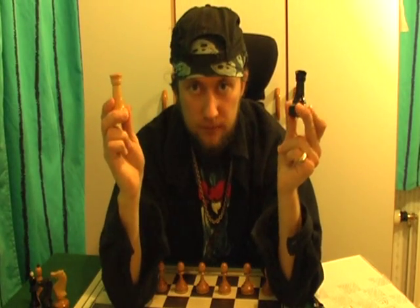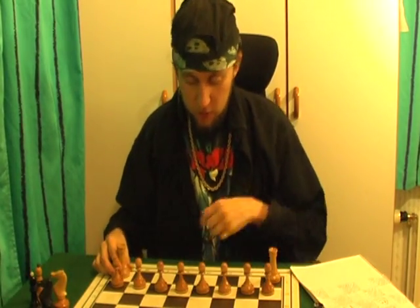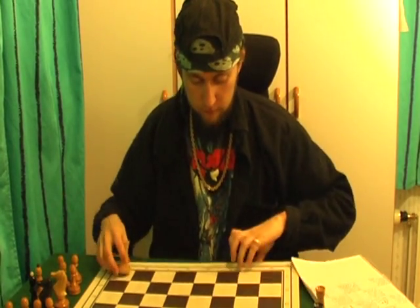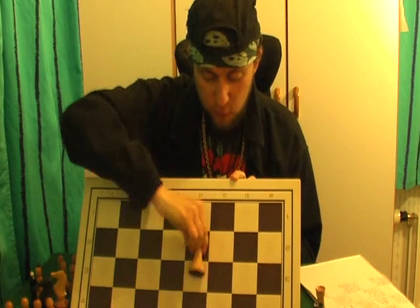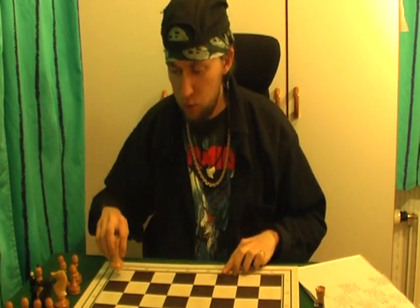These are rooks — two white rooks, two black rooks — and they belong in the corners. The rooks move in a straight line: to the side, the other side, forward, or backward, as many squares as you want.